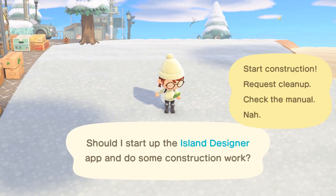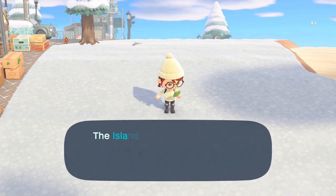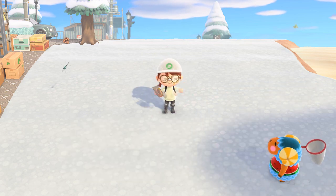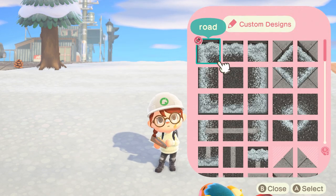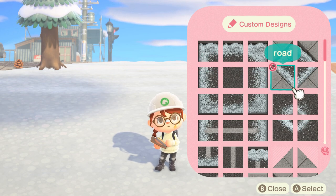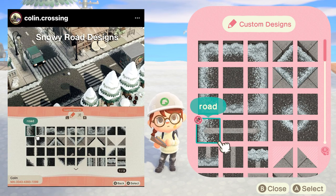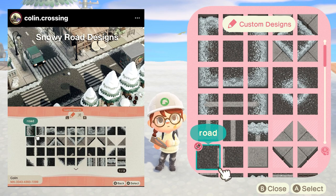We're going to get started. We have to open the island designer app — this part is sped up a little bit compared to my actual speed build portion which is sped up a lot more. This is the road path we're going to be using today, which I've been using across my island. It is created by Colin Crossing. I've talked about it before in previous videos, and I'm going to go around and show you guys how to place the road down.